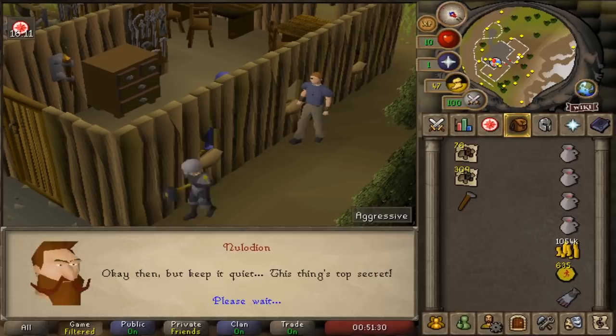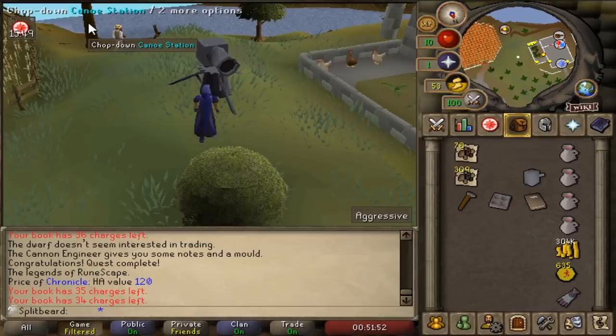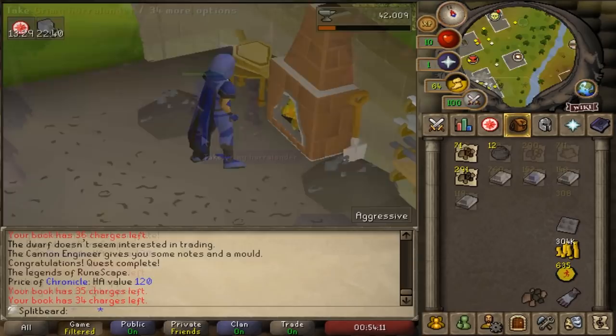When purchasing the cannon, make sure to go through the dialogue as opposed to buying the cannon pieces outright, which will save you around 50k. You can then place your cannon wherever you like, letting it despawn, as it can be re-obtained by simply talking to Nulodian whenever you need it. And as you may have guessed by looking at our inventory, similar to the tiaras that we made, we'll be making cannonballs, which we'll have a high priority use for in the future.